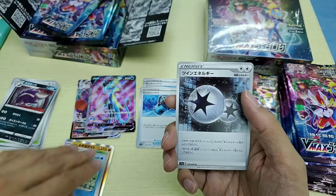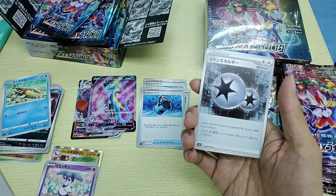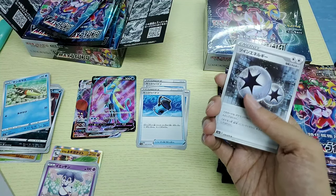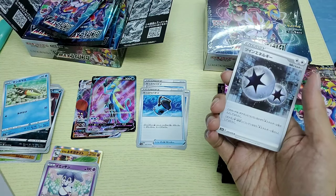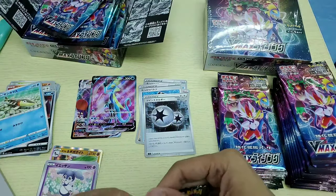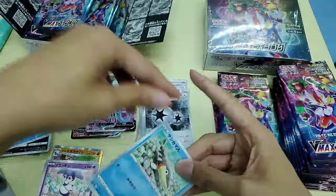This is the new Double Colorless Energy — they call it Twin Energy now. It provides two colorless energy for non-V, non-GX Pokémon. For GX or V Pokémon, it only provides one energy. So this is like a DCE, but it can only power non-V-Max, non-GX Pokémon — quite interesting.